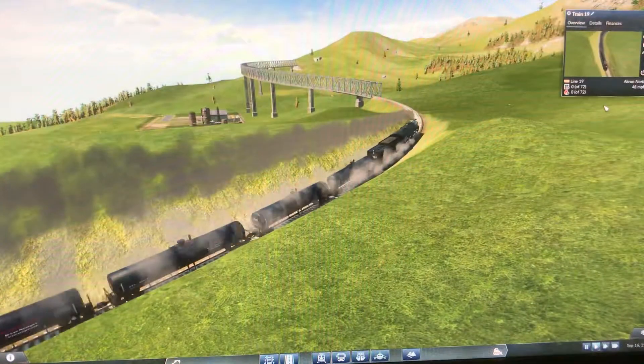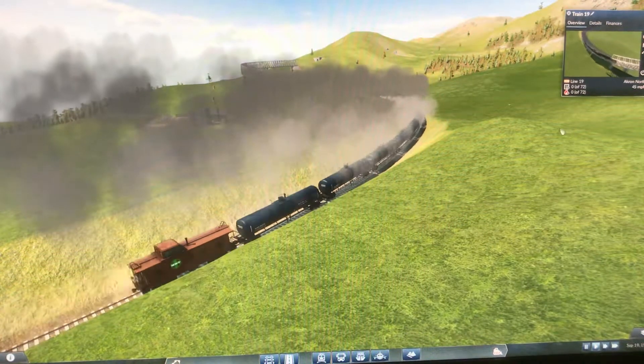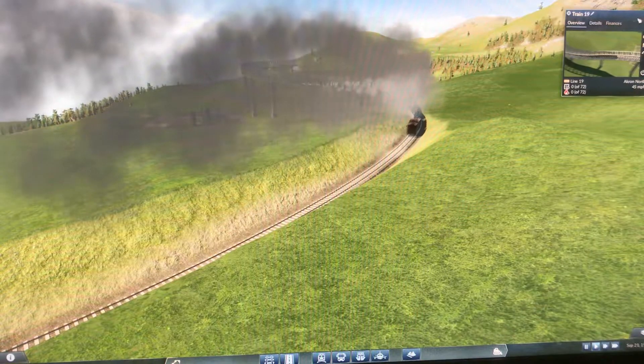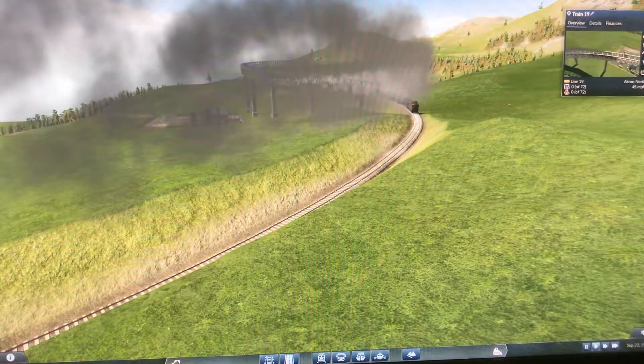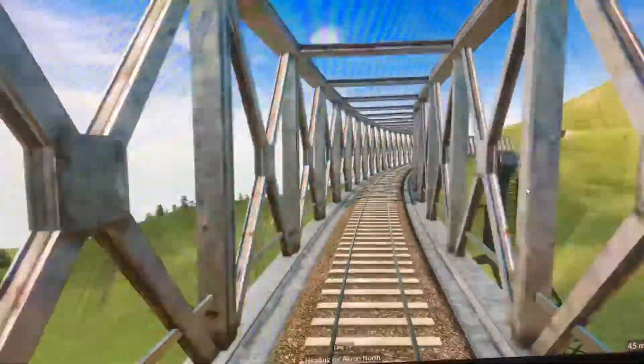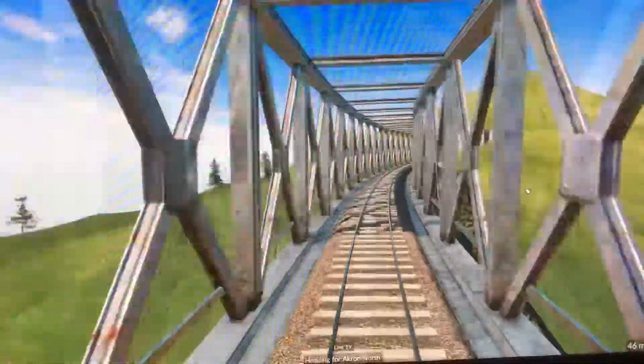Now we slowly start to climb across our first trestle, made out of steel and considerably high, but not the highest one that we will pass. And it empties into the second tunnel.